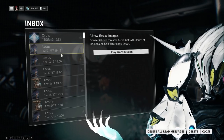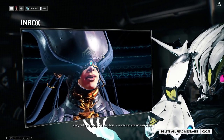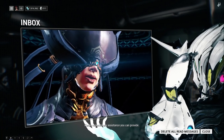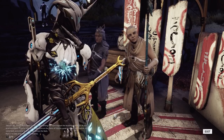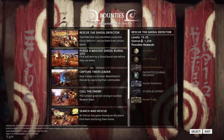Upon logging in, you'll be prompted by a transmission from the Lotus saying there have been ghouls breaking out near and around Cetus, which will prompt you to head to Cetus to help Konzu out. You'll be automatically transported to Cetus. Once there, choose bounties.